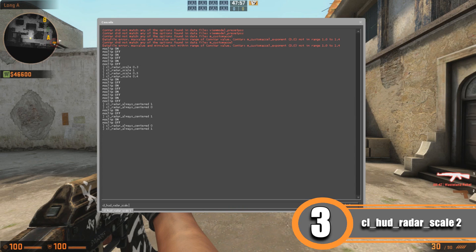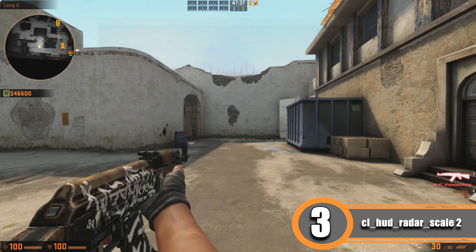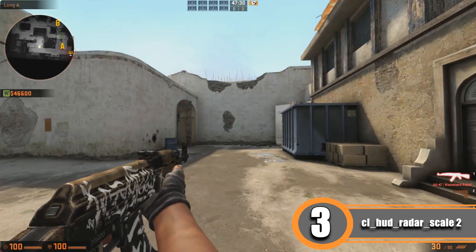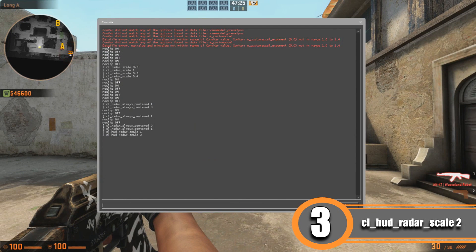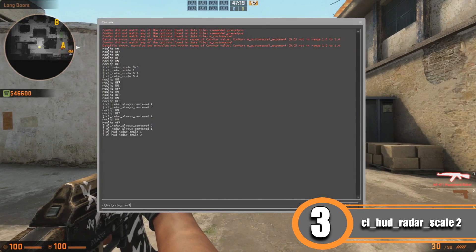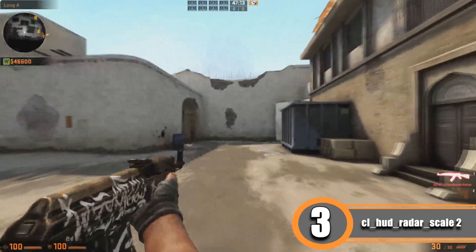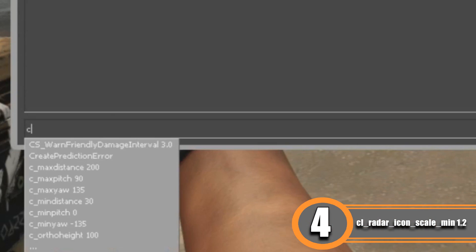The third command is cl_hud_radar_scale 1, which changes the size of the entire radar HUD overlay. The default is 1, but if you change it to 2 you get a much bigger radar. In my opinion the radar is the most important element in-game — it gives you all the information, especially when teammates aren't communicating. I recommend a value of 2; don't go as low as 0.5.